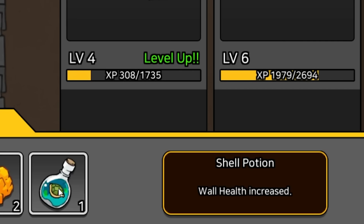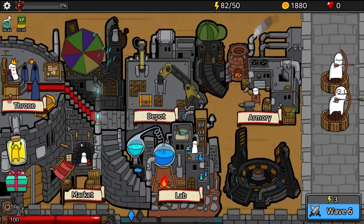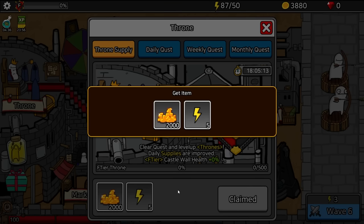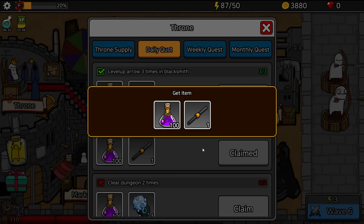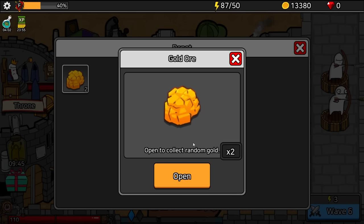We got this shield potion — wall health increase. And then we got two gold ore. We've activated the throne, which is going to give us quests. I can claim this, so I'll just claim it. Thank you for the free gold. I've also completed these quests, and if I watch an ad I can get 4,500 gold. I can now collect random gold for my ore.